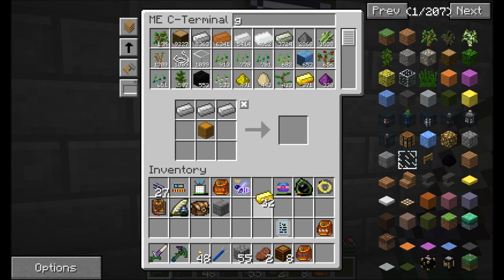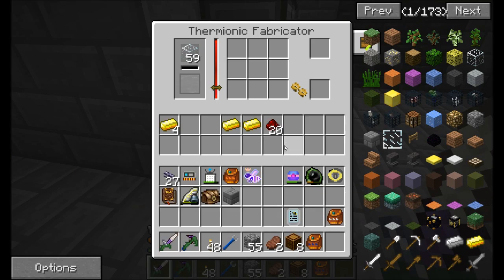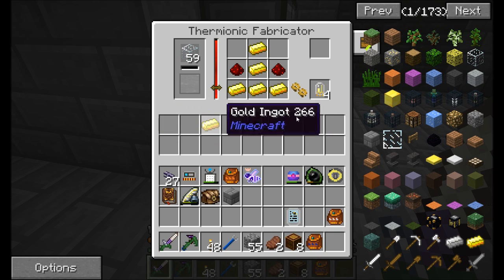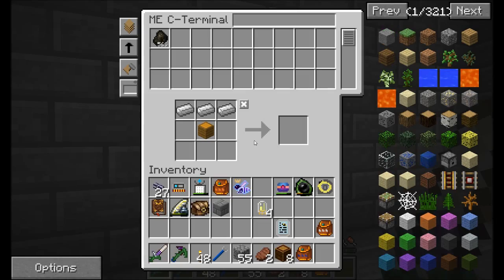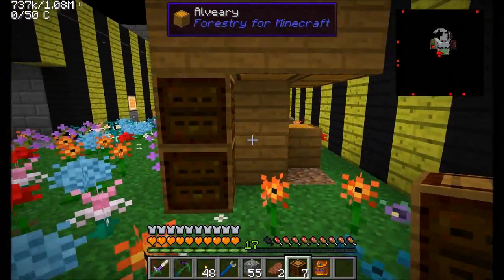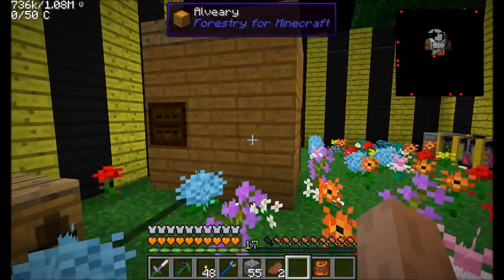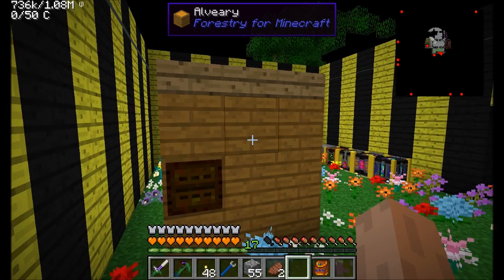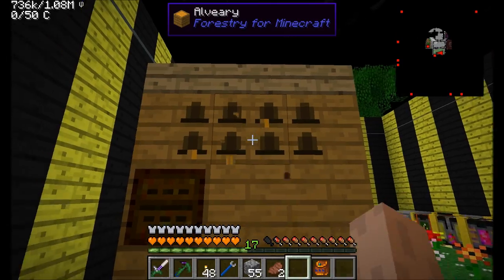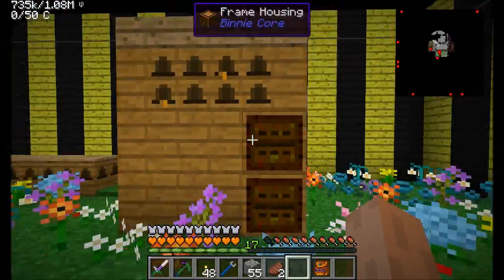I need a little bit more gold. Frame housings - so I'm going to replace the actual building blocks here with frame housings, and this thing should reform into a nice little alveary. I don't think you can replace these corner blocks, but pretty much every other block you can - the ones that form with four honeycombs are the ones you can't replace.